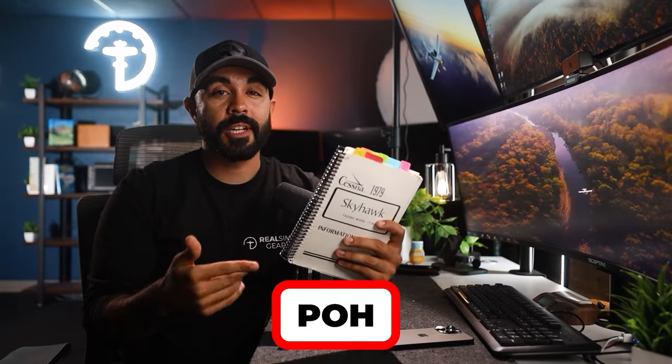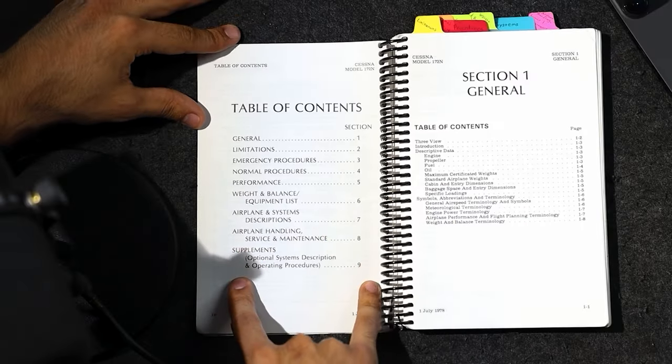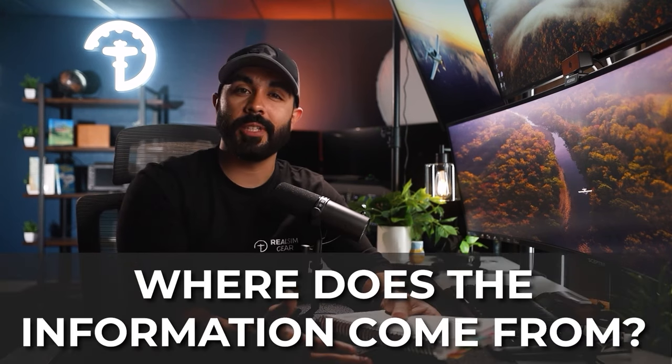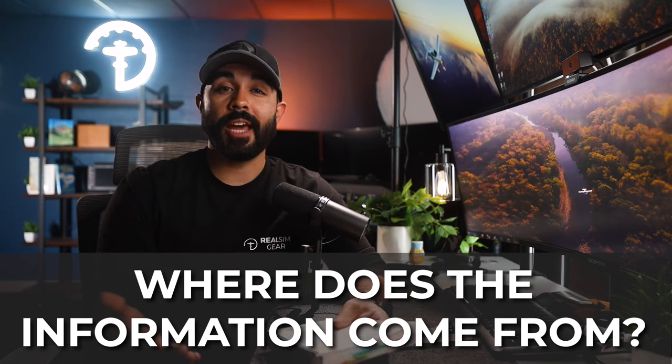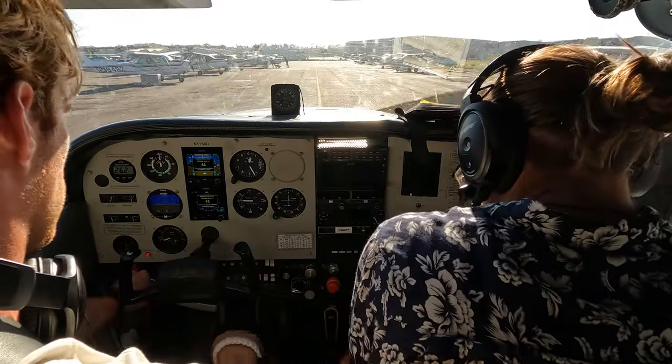In this video I want to talk specifically about the POH, which stands for Pilot's Operating Handbook. I'll also be highlighting some of my favorite bits of information inside each section so you have an idea of what you can find in this book. It's extremely important to know what information you can find inside the POH, because it's important to know where any aviation-related information comes from — so when someone asks why you do something a certain way, you don't fall into the common general aviation pitfall of saying 'because I saw it on YouTube' or 'because my instructor told me so.'